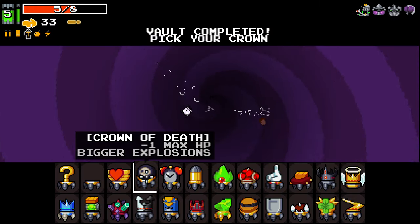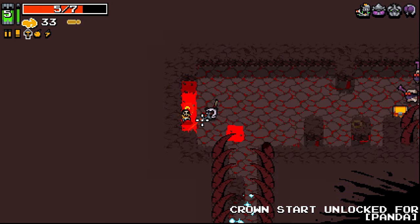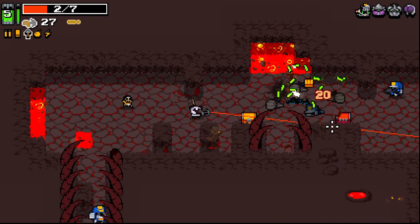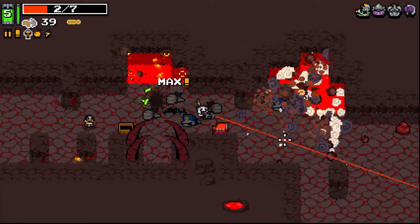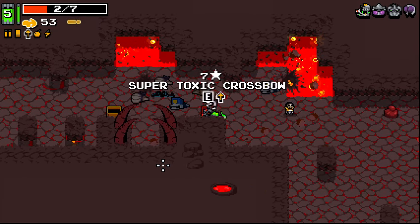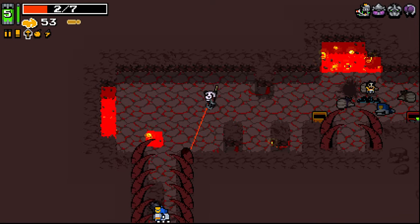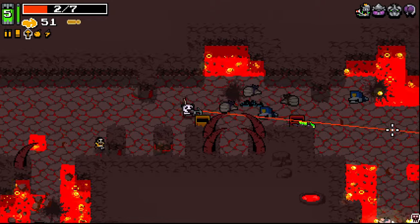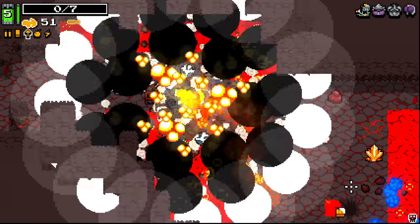Let's have a little look, see what crowns we want to take. I've never taken this one before — Crown of Death. Let's just give it a go. Minus one max HP really isn't that bad... We're only on two HP right now. I'm not very enthused about that. Larger explosions here could be fun, though — I might just die here.